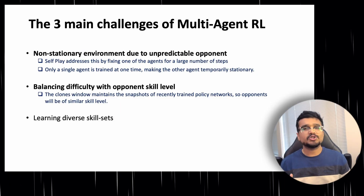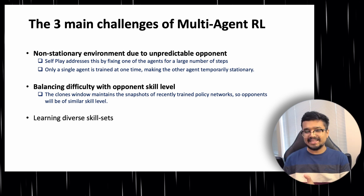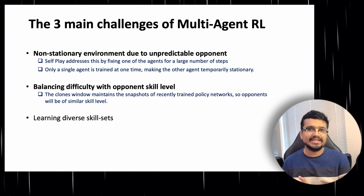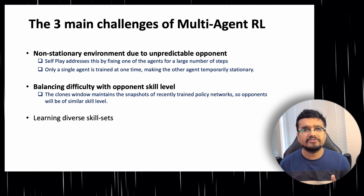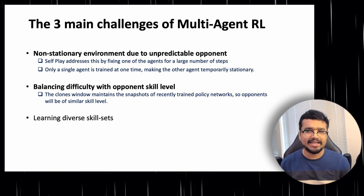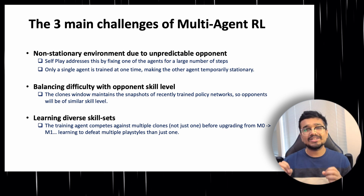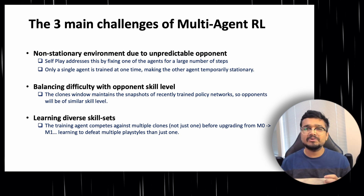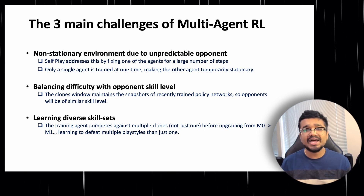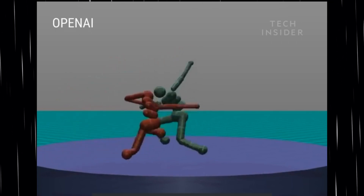The second challenge was opponent difficulty balance. Self-play addresses this through the clones window, which maintains snapshots of recently trained policy networks, ensuring agent A always faces an opponent of similar skill with the right amount of challenge. Thirdly, because agent B is randomly selected from a clones list rather than a single clone, agent A faces multiple clones and learns to play against a variety of strategies. The results are fascinating, with robots producing some impressive sumo wrestling behavior.